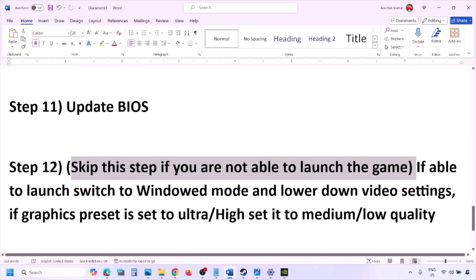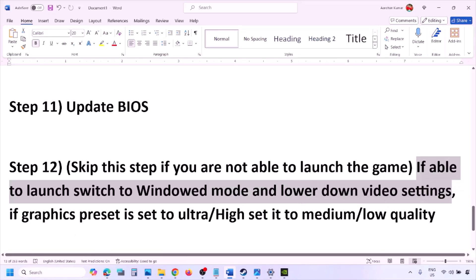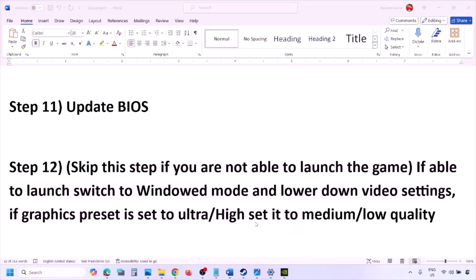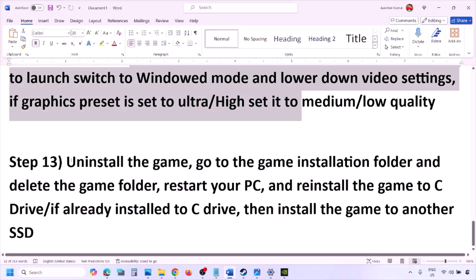You can skip this step if you cannot launch the game at all. If you are able to launch the game, try switching to windowed mode and lowering the video settings — for example, change the graphics preset from Ultra or High to Medium or Low. You can also try toggling V-Sync on or off and check if that helps.